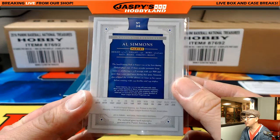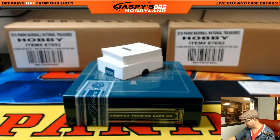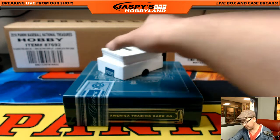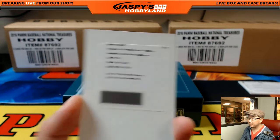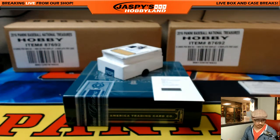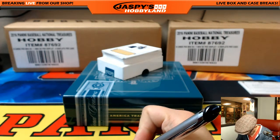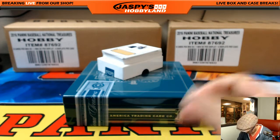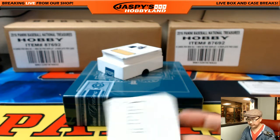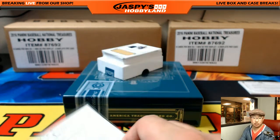Game used — which is pretty sick to think about, especially for those old-school ones. Rookie Material Signatures, John Lamb. John Lamb for Kip Johnson. Kip! Hooray! Kip Johnson with the John Lamb.